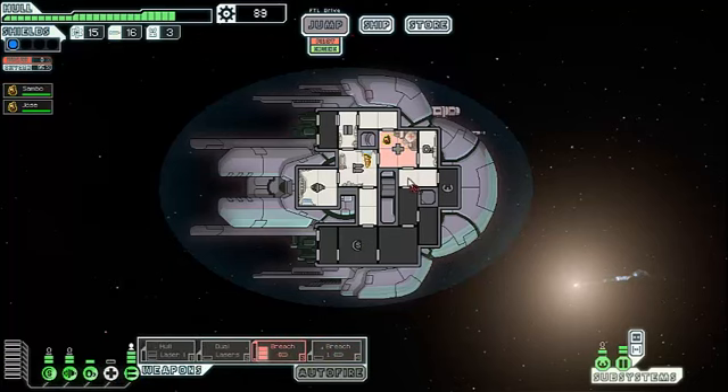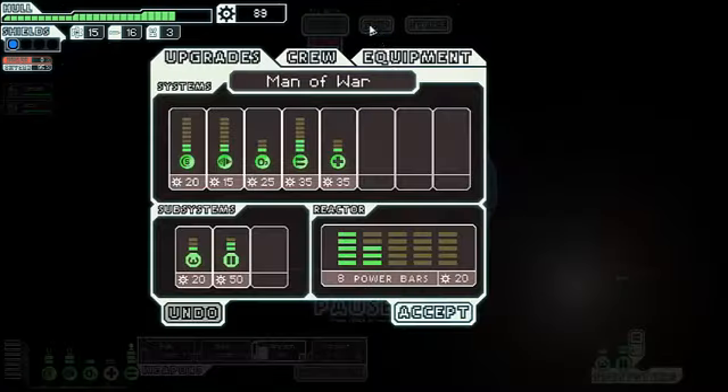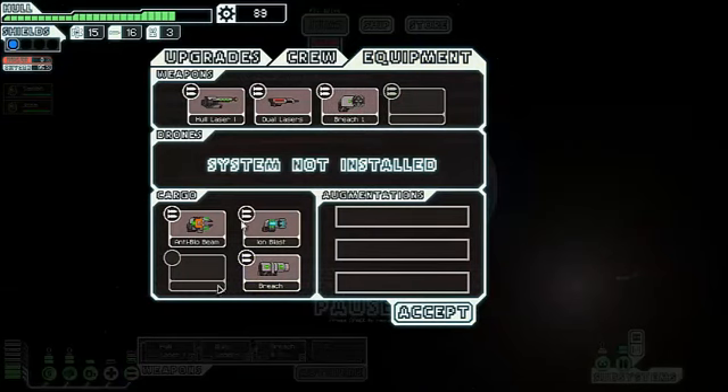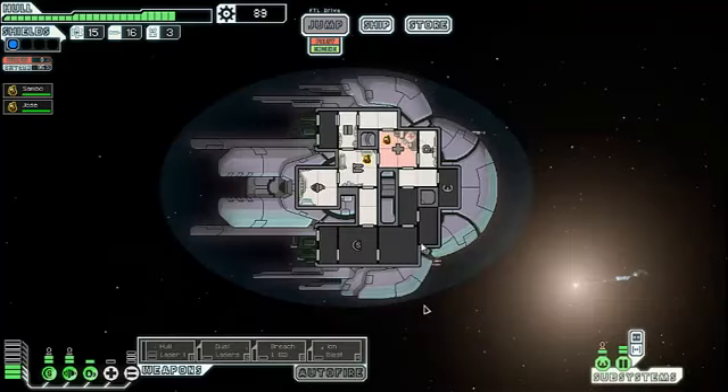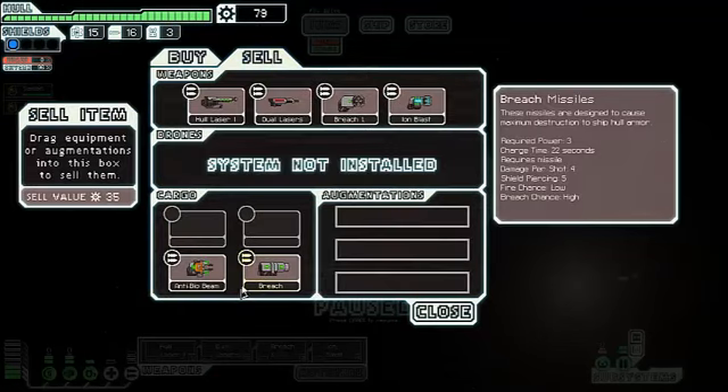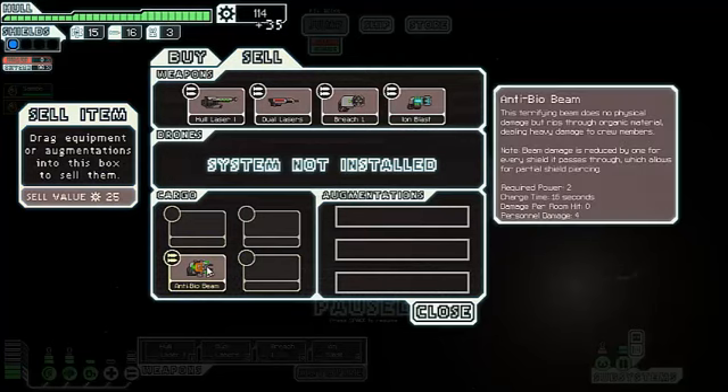We turned on the breach bomb. You cannot target your own ship with the breach bomb. This is a missile — this is the breach missile. And it costs a lot more power. The only plus side to it is that the breach missile actually does hull damage. But I personally do not normally use hull damage, because I like to kill the actual people, which is why I like this anti-bio beam.